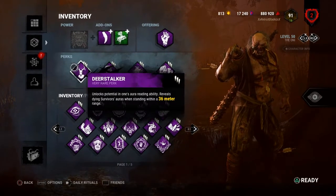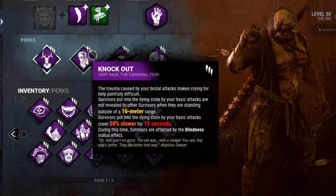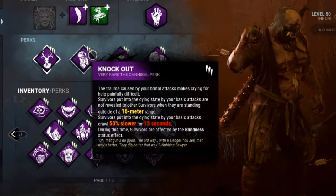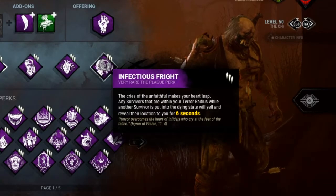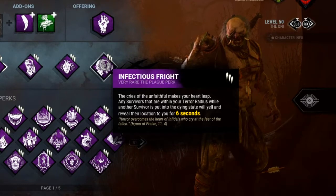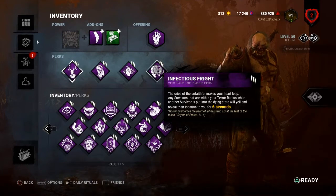Let's jump into the perks. First up is Deerstalker, so I can see the auras of survivors who are on the floor within a 36 meter range. Next we have Knockout, so any survivor that gets downed — survivors around them cannot see their aura within a 16 meter range, and the downed survivor crawls 50% slower and suffers the blindness status effect. Then Distressing, so my terror radius is increased by 26%. Finally, Infectious Fright — any survivor I down causes nearby survivors in my terror radius to yell, revealing their location for 6 seconds. This stacks with Distressing, so slugging and finding survivors is a lot easier.